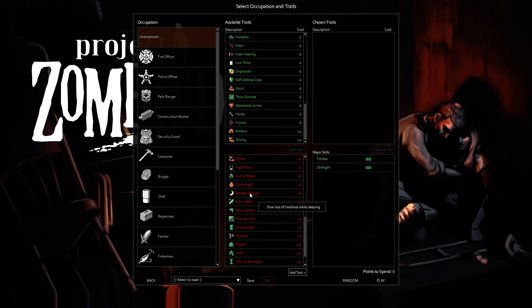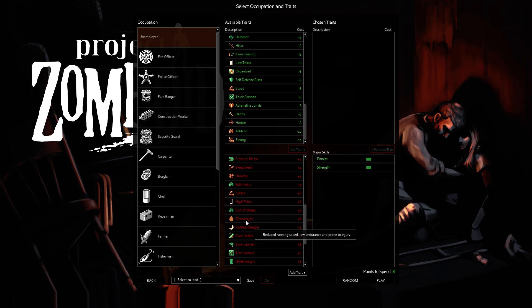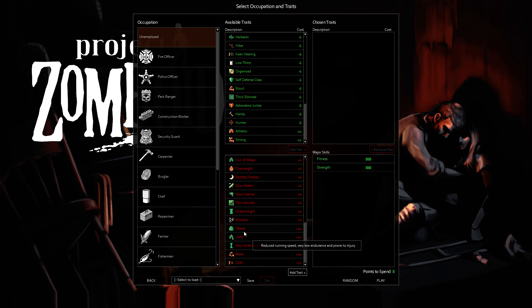Overweight and Obese — and there's Underweight as well. I didn't feel these hurt me very much when I did the nutrition testing. Obese — you definitely felt a lot slower and hit a lot weaker, but I didn't really run into the prone-to-injury issue at all. I tend to get Overweight when I want some free points. But if you have nutrition enabled, Obese is awesome — it's free ten points. Just don't eat for two months, eat some chips, don't hit the starvation limit. Then you'll eventually lose Obese.